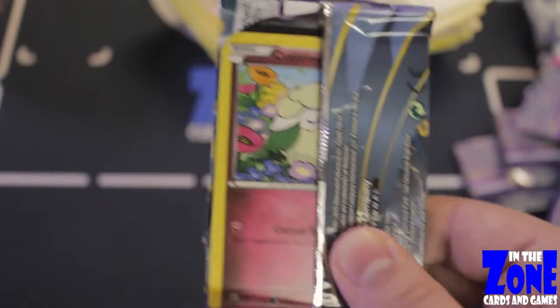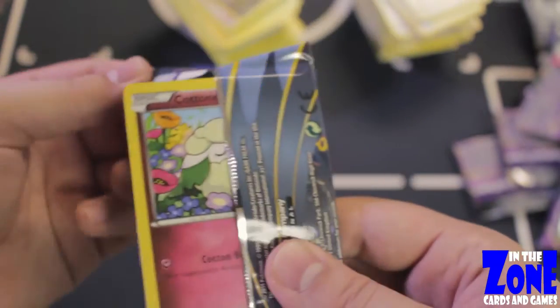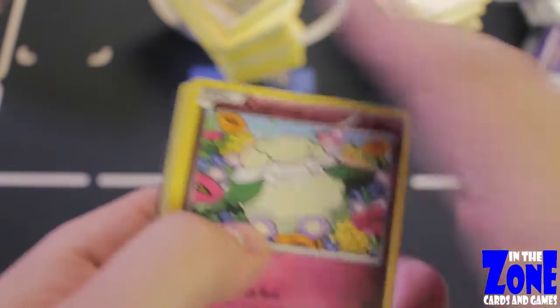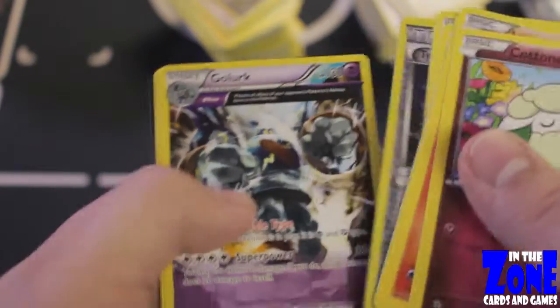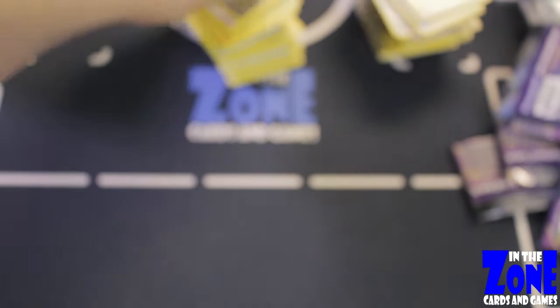Our last pack. Before we go through this pack, how many of you think we will have the Gold Trainer's Mail in this pack? This is the pack of destiny and either sadness or fortune. It doesn't look like we're going to get it, folks — Mega Tyranitar Spirit Link, and no luck there. But we got some awesome pulls out of both sides of this box.